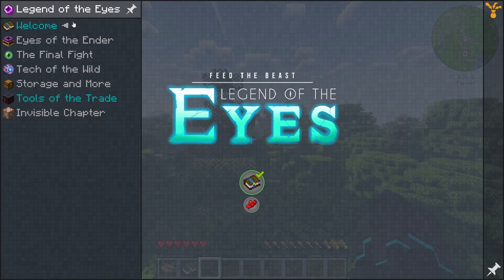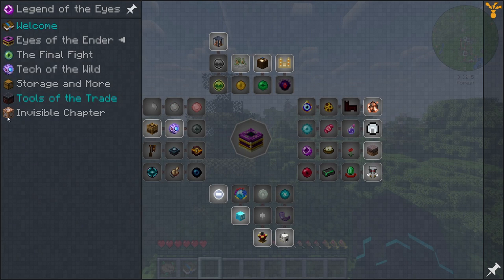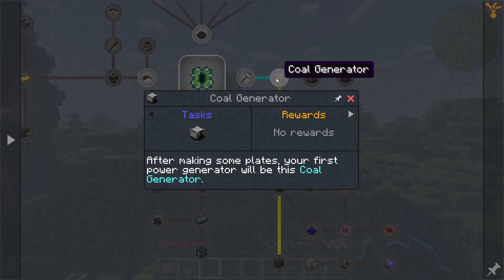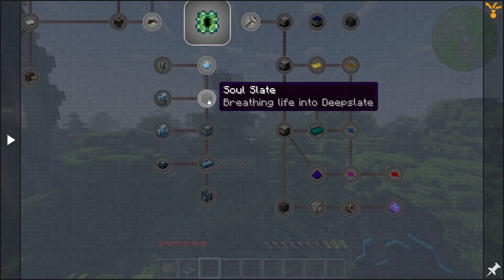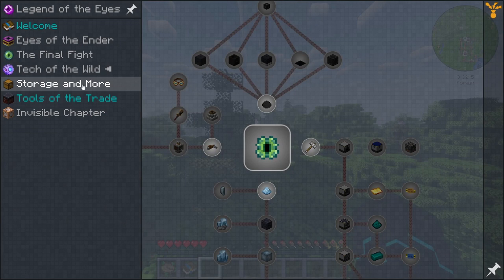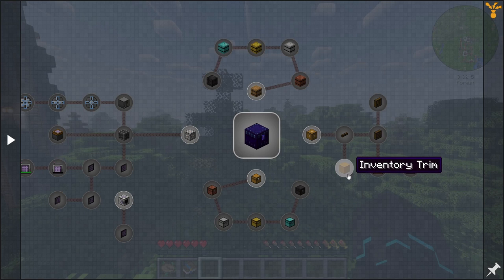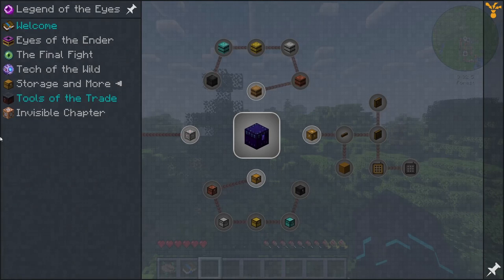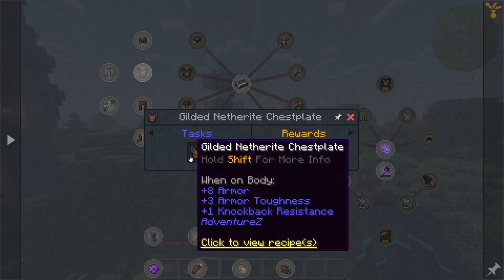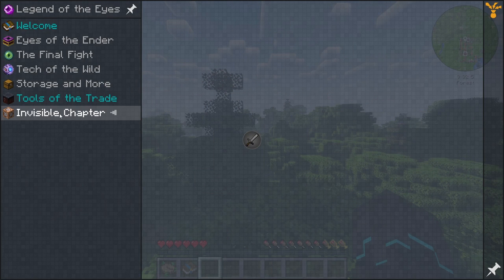Over here we have the Legend of the Eyes quests. We've got Eyes of the Ender, a lot of really cool-looking things — the Final Fight, Tag of the Wild, Create, Power, Industrial Revolution, Spirit. Looking very much forward to this. Storage and more, Applied Logistics, Tom's Simple Storage mod. Tools of the Trade, Waystones, Gilded Netherite armor. I'm really looking forward to this.